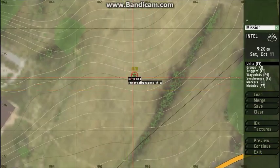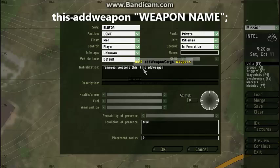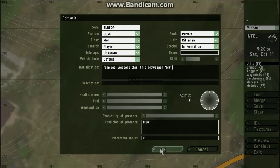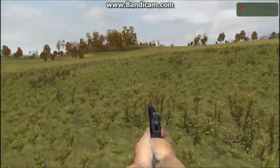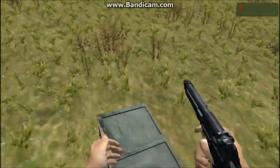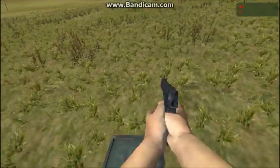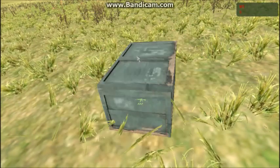Now we're going to add a custom weapon directly to this guy. Maybe you want to start with an M9. In his init, type 'addWeapon', then 'M9' in quotes, then a semicolon. And there you go — you start with the M9. If you're wondering where to find all the weapon names or weapon values, just look that up — I'll probably have a link in the description.